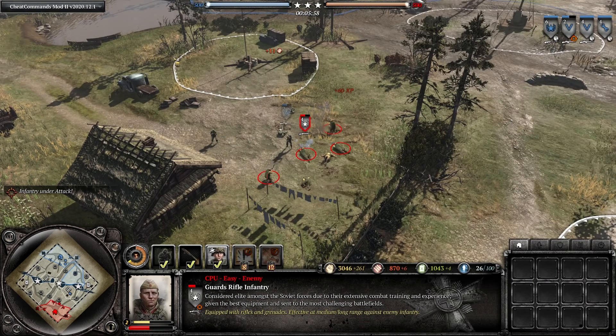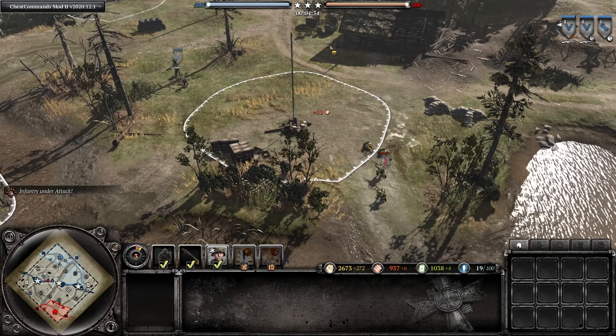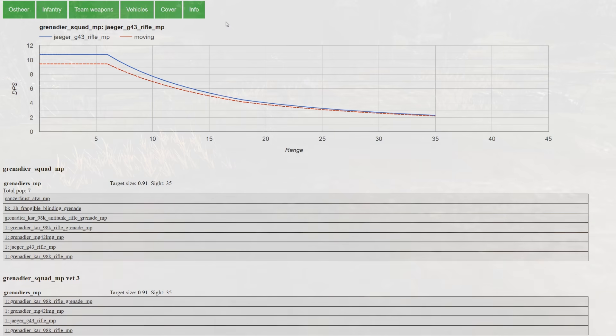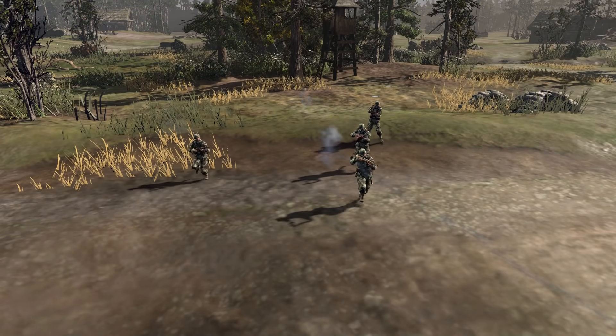So it's all relative — the G43 Grenadiers want to be up close versus long-range specialists, and at long-range versus close-range specialists. And this is where most G43's defining characteristic can come in handy when selecting what range you want to fight at: their game-leading firing-on-the-move performance.